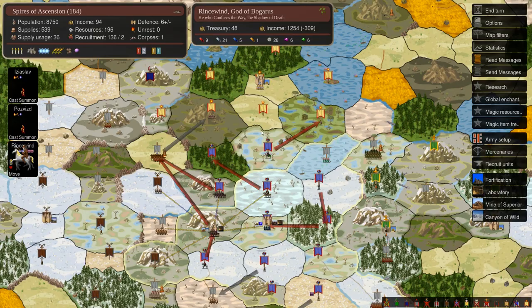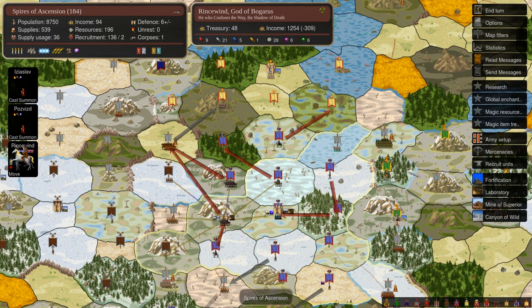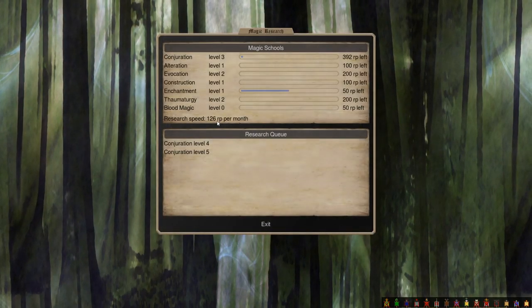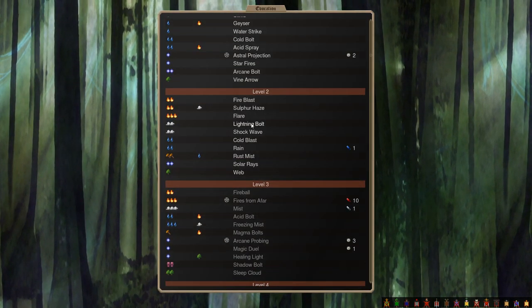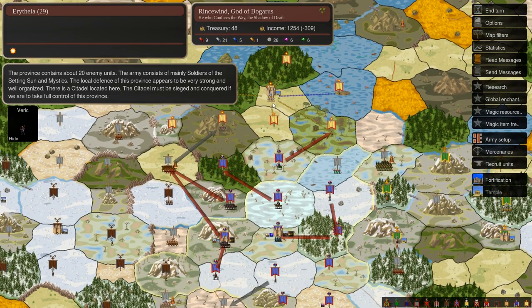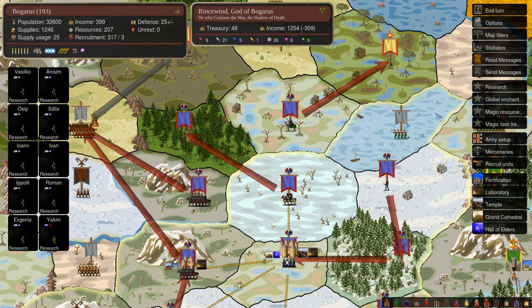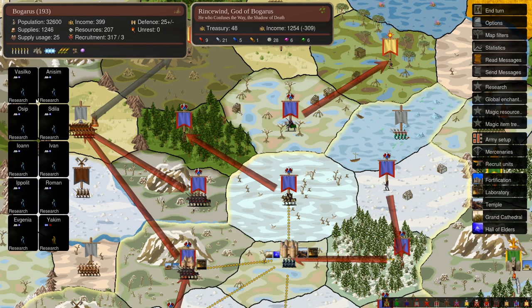Both of these guys are busy summoning Firebirds, which they're going to start doing right now. I may move them out next turn - I don't really have any Earth Gem income. But if I can throw them in a small communion they can spam Earthmeld pretty effectively. What I'm going to do is take these 6 - I know that will crush my research speed - but I feel like right now I've got Lightning Bolt, which is a useful basic combat spell, and I've got Summon Lesser Air Elemental, which is once again a useful basic combat spell.